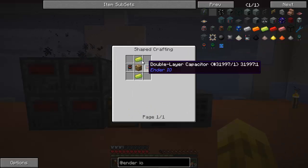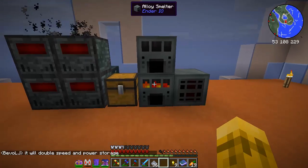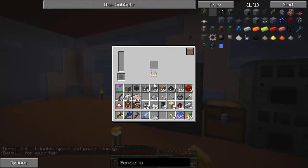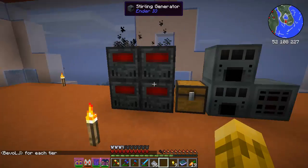The third tier is two of those plus phased alloys, which is energetic alloy and enderpearl. We'll do that another time. Double speed and power — awesome, that's great to know. Maybe if I put one in the generator here, it'll double how fast it burns, maybe.